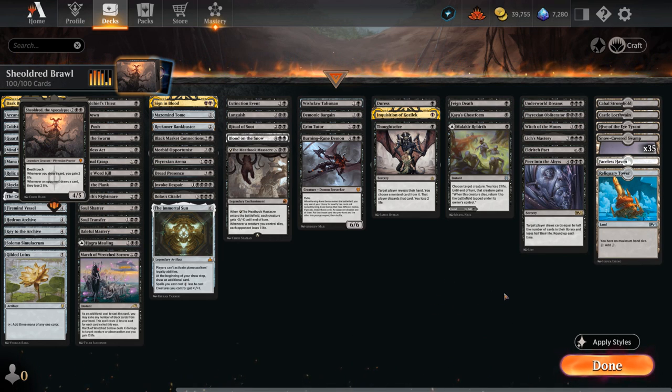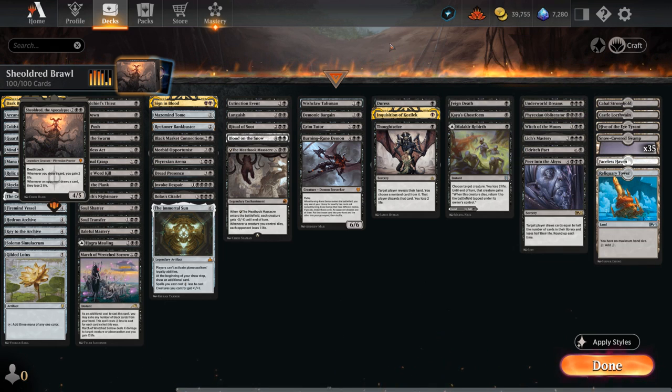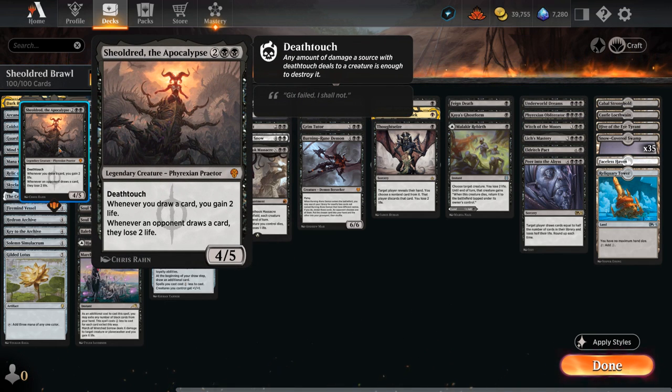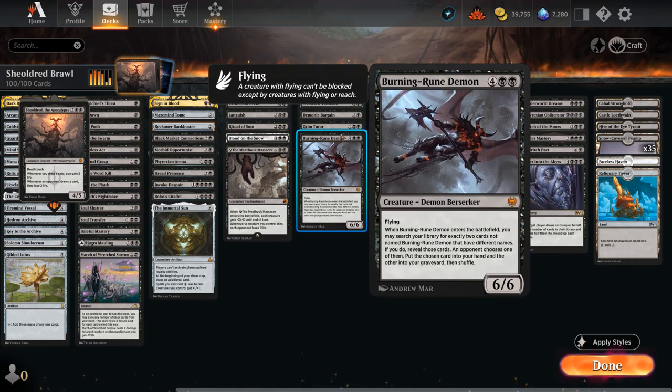Once we have our entire library in hand, we can win the game with Eldritch Pact, a seven-mana sorcery saying target player draws X cards and loses X life, where X is the number of cards in their graveyard. So even if the opponent only has five or six cards in their graveyard, we can target them while controlling Shieldred, deal five or six damage, then multiply that by two with Shieldred's triggered ability. The more consistent win condition is Peer into the Abyss — seven mana — where target player draws cards equal to half the number of cards in their library, which in Historic Brawl will often exceed 40 cards, and then loses half their life total rounded up. If we control Shieldred, this can easily deal 100 damage and win the game on the spot. Peer into the Abyss and Lich's Mastery are two of the key cards we'll be searching up with our various tutors.